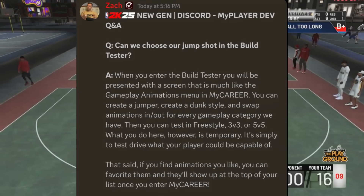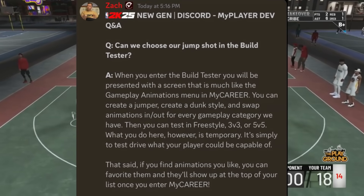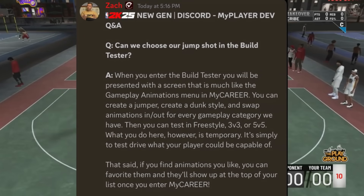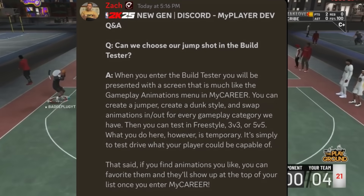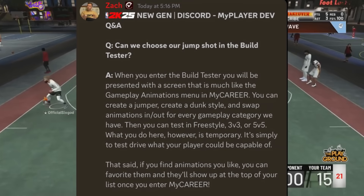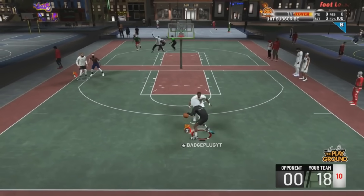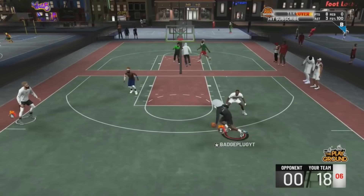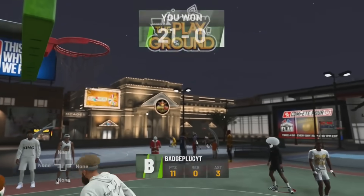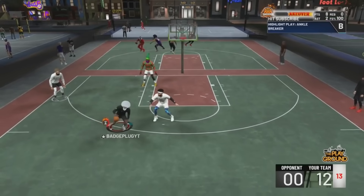Can we choose our jump shot in the build tester? When you enter the build tester, you'll be presented with a screen much like the gameplay animations menu in MyCareer. You can create a jumper, create a dunk style, and swap animations in and out for every gameplay category. Then you can test in freestyle, 3v3, or 5v5. What you do here is temporary — it's simply to test drive what your player could be capable of. But if you find animations you like, you can favorite them and they'll show up at the top of your list once you enter MyCareer. That's a really cool feature, especially for people who don't have as much time.